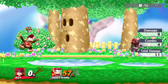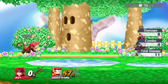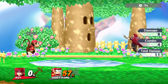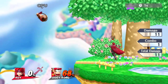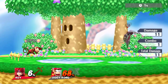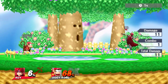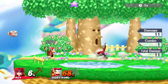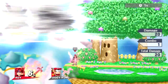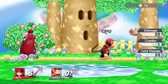Roy's forward air has very good IASA frames — interruptible as soon as possible — meaning you can cancel the end of the animation much sooner than you'd expect. It's kind of like a cancel. His forward air is very strong and can finish combos out of neutral B, but you can also use it to approach: jump forward, forward air as soon as possible, and then immediately mash anything else because you're not committed to landing. You have a lot of options. Marth doesn't have this — his forward air actually has lag. His back air is also a great kill option, and his spike is very powerful if you land it.